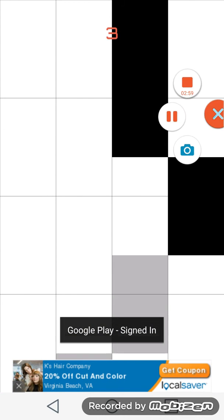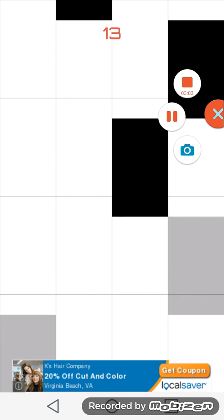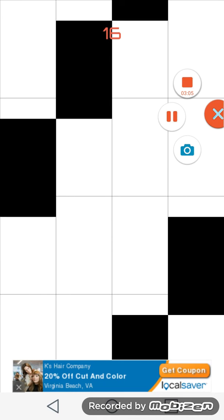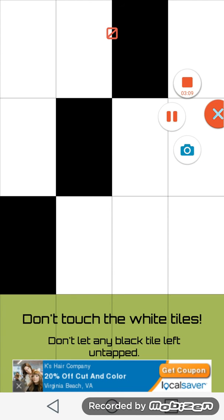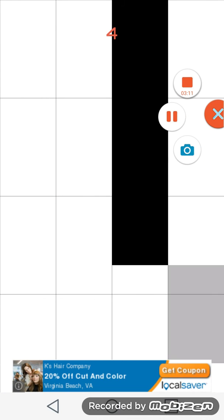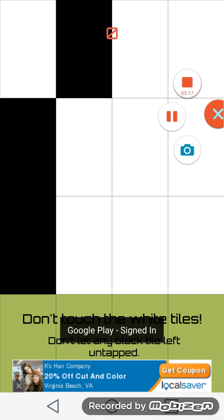So this is arcade mode. It actually goes on its own timer as you guys can see. If I just let go of it, it keeps going — like bomb mode, but there's no real bomb. But if you hit the white tile like that, it ends and you lose and you have to start over.